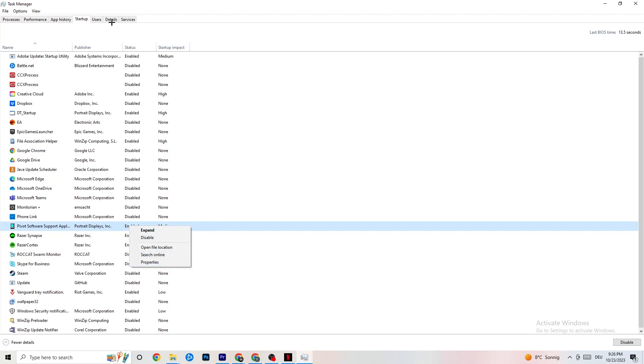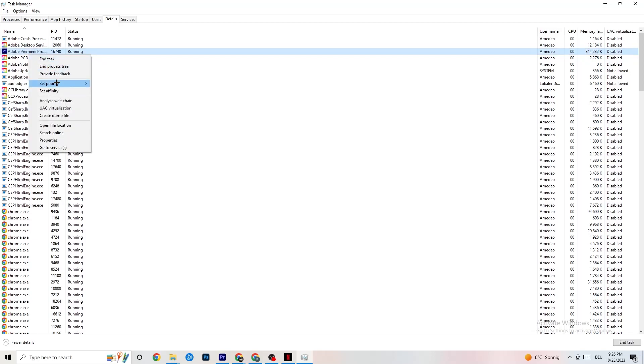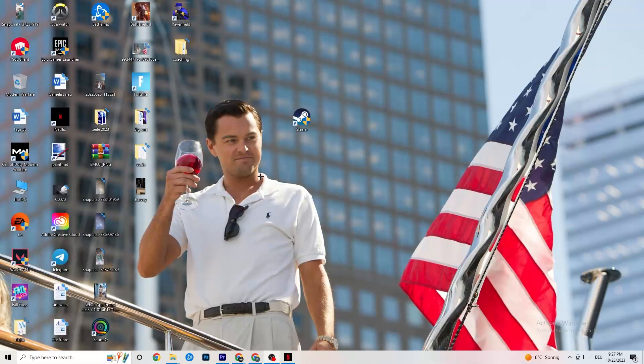Go to the Details tab in Task Manager. You'll need your game running for this step. Find your game's process, right-click it, go to Set Priority, and choose between High or Real Time. Check which setting works better for you — this prioritizes your PC's performance resources toward the game. Once finished, close Task Manager.